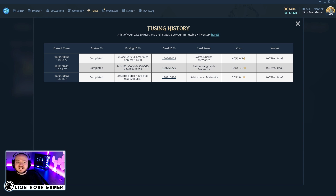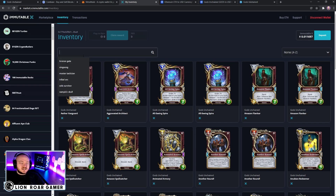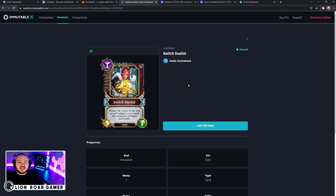But if it fails, this is the spot where you can try again. Now we can head back over to the Immutable X marketplace and click on inventory. Search for Switch Duelist, and you can see there it is — the card that we just minted. When I click on it, I can now list it for sale and choose whatever price I want to.